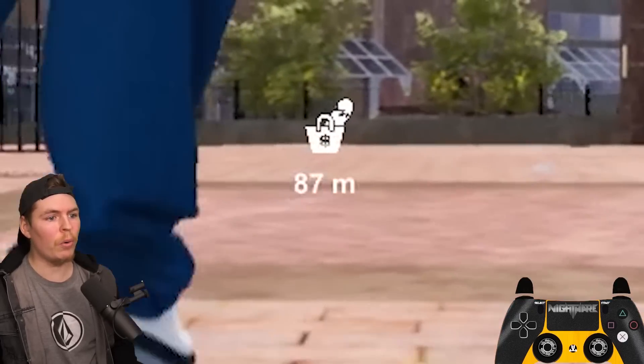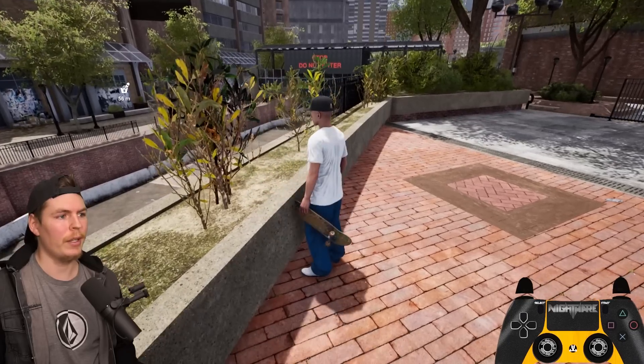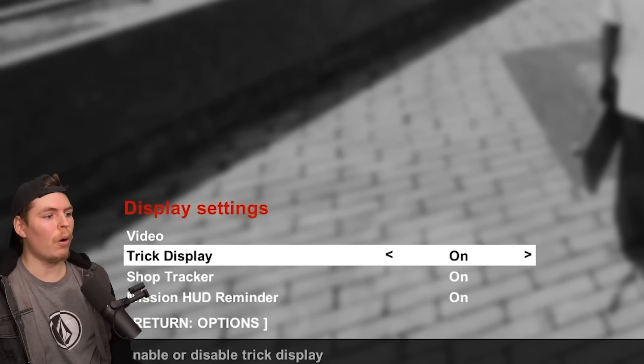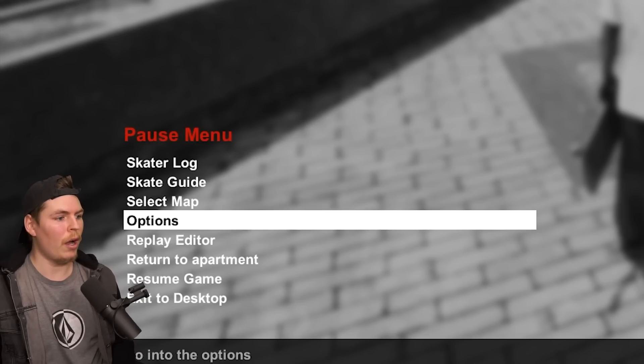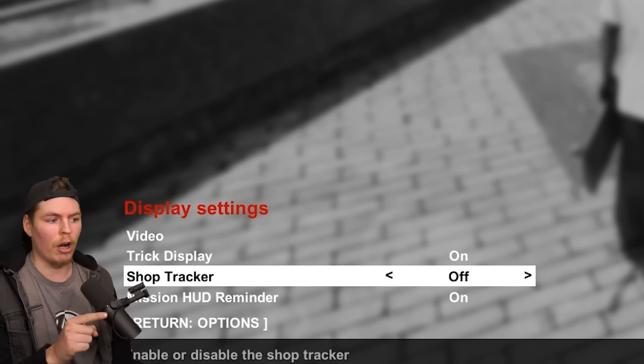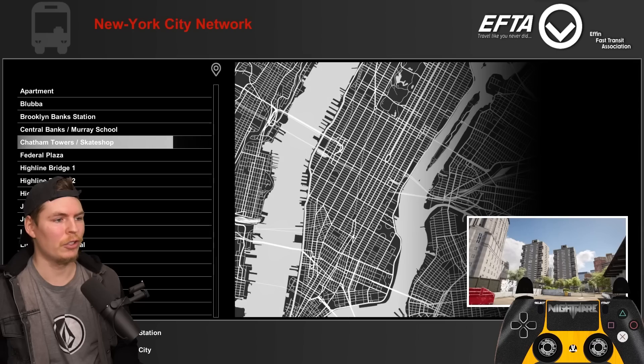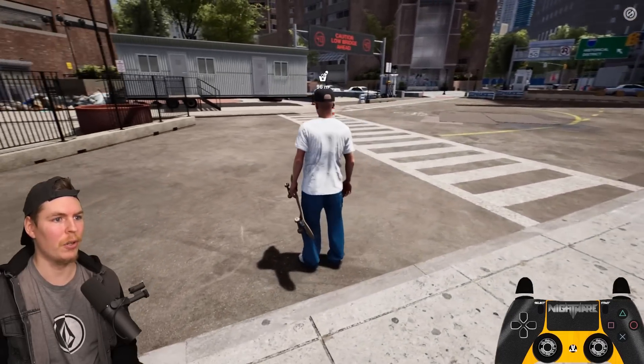There's this new little thing on screen — I think it tells you where the skate shop is. That might be a little bit annoying to have on screen all the time. But if you go to Options and then Display, you can see the shop tracker toggle on and off, which is good. Let's turn that off and see if it goes away.